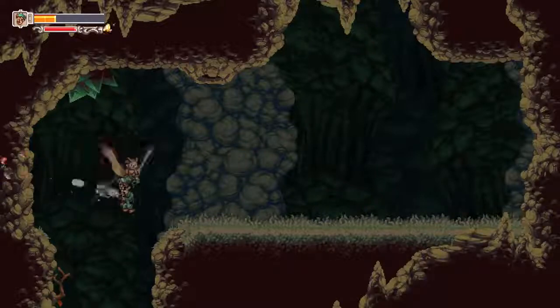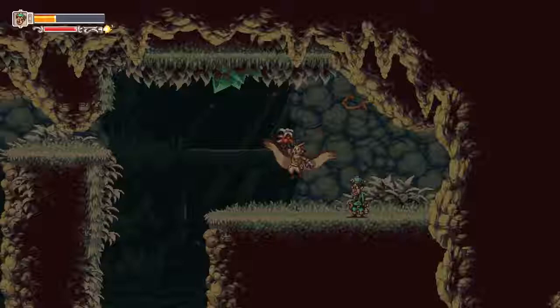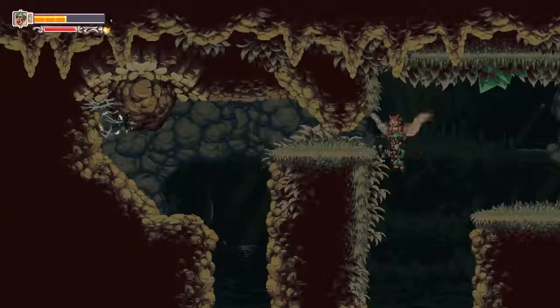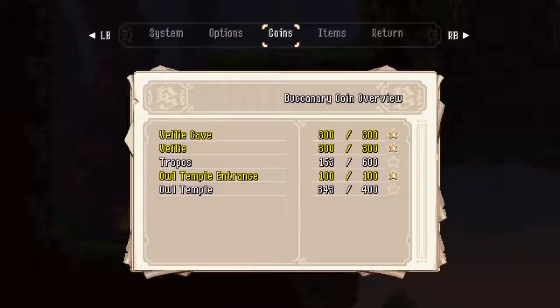However, if no collision is present, then you've just found one of these secret paths. These paths can lead to shortcuts and even host some of those missing buccaneary coins you've been on the search for. So if you're looking at your coins menu and seeing you're missing a few coins in an area, it's time to check those walls.